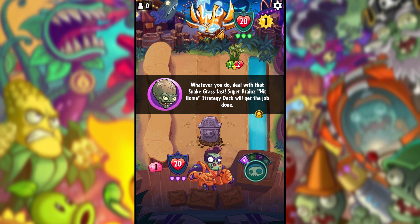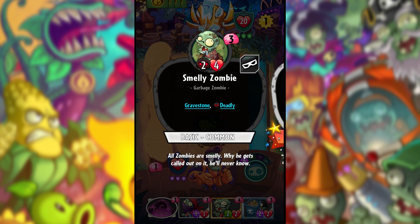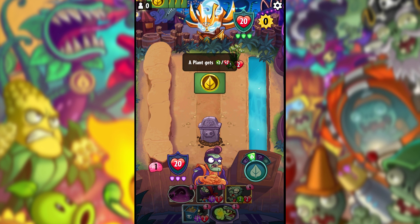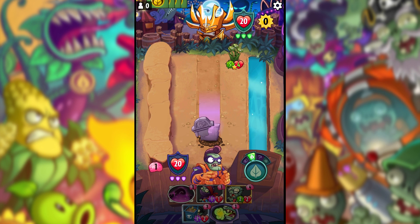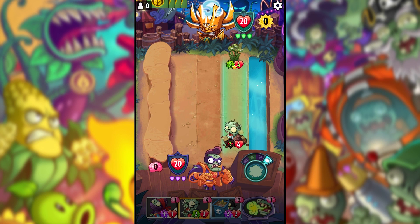It's actually Dr. Zomboss. There's a gravestone too — curious what it will be. It turns out to be a Smelly Zombie, so we'll take it out straight away. We're going to move the Snake Grass and lose the Smelly Zombie, but at least the Snake Grass gets taken out and we don't need to worry about it anymore.